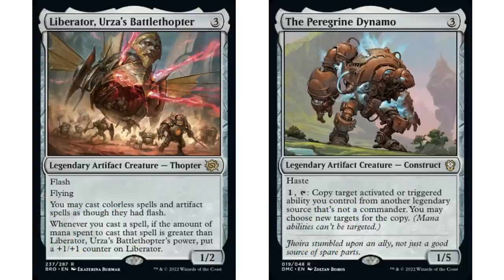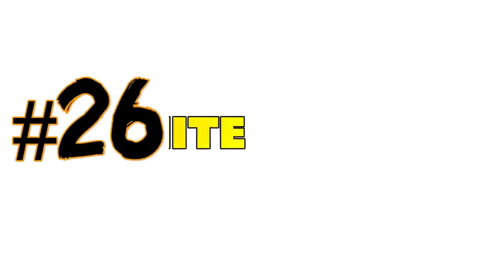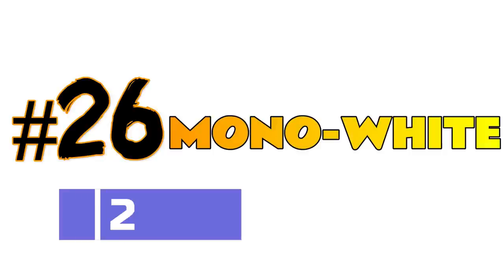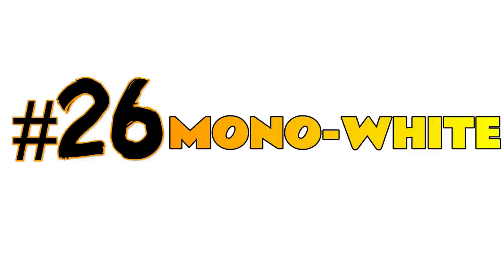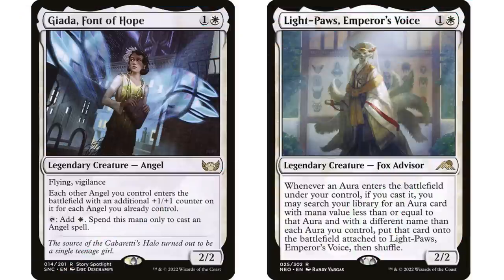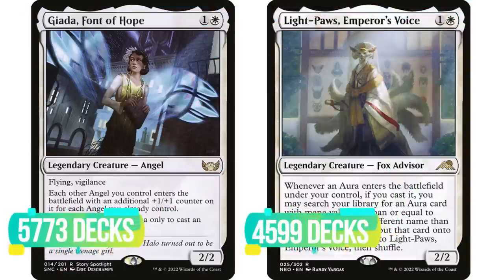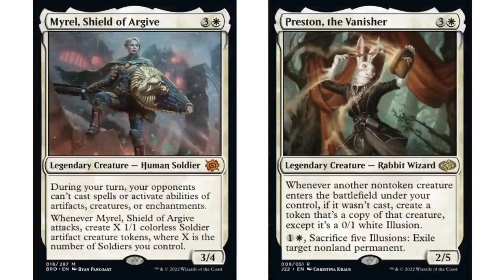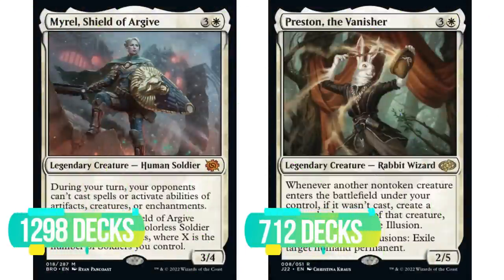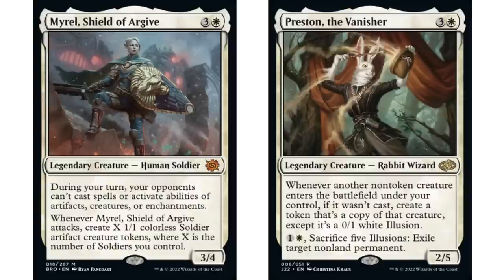At number 26 is mono white with 26,493 decks. Mono white from the last video was far and away the least popular, but it has gained a lot of steam. We got commanders like Giada, Font of Hope and Light-Paws, Emperor's Voice — both came out last year and are now the two most popular mono white commanders. We also got Mural, Shield of Argive and Preston the Vanisher, already gaining a lot of steam, so this number might jump up even more in the near future.